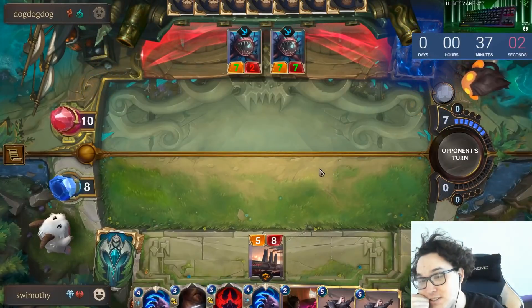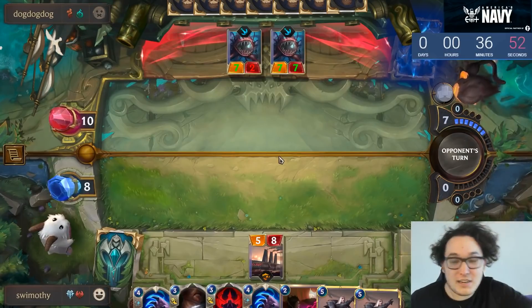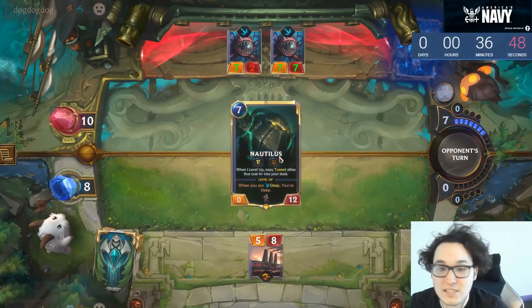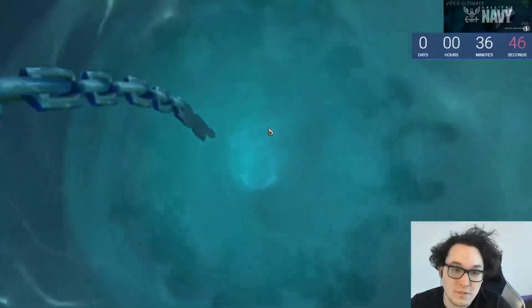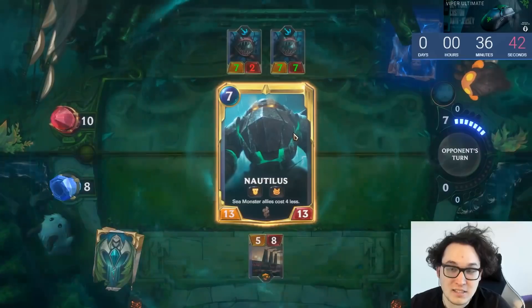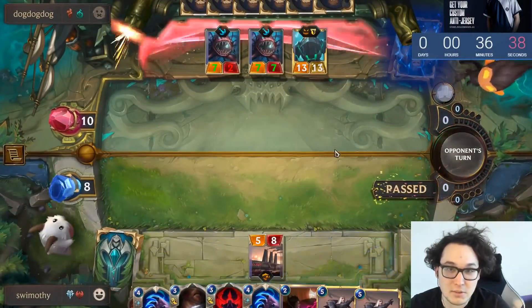He has no Vengeance, so he can't stop me from moving it at fast speed — that's an insane vulnerability of his deck. This forces him to play Nautilus here, which is pretty counterable because now he doesn't have that good of a Ruination, which is really, really important.